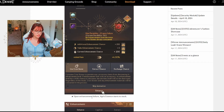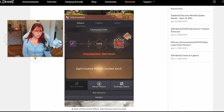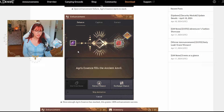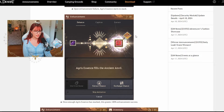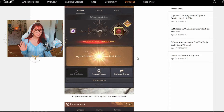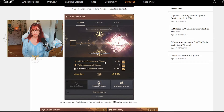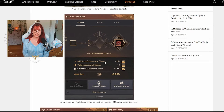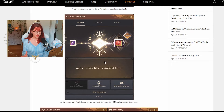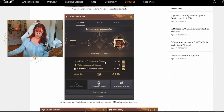Upon an enhancement failure, Agris Essence starts to stack. When you enhance and fail, you'll see the Agris Essence counter go up — for example, up to 40. On your 40th attempt it will be 100% guaranteed and always successful. The fail stack will actually stay and not disappear when you have your guaranteed Pen — whether that's the Red Cross necklace or Pen Blackstar necklace. With the guaranteed attempt, the fail stack will not go away.